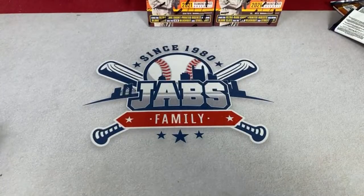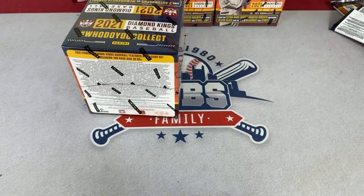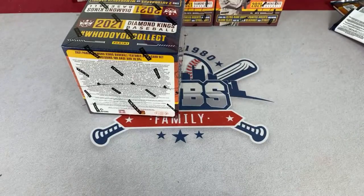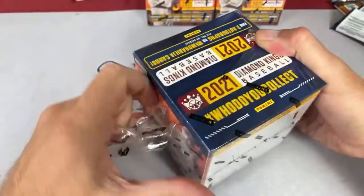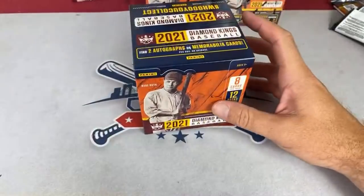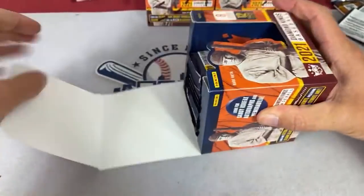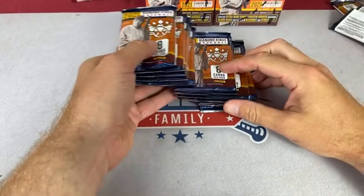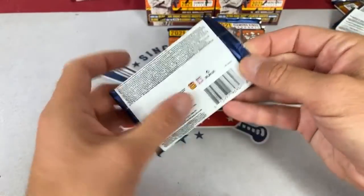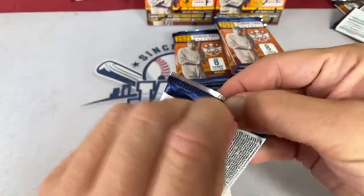Let's see what we can find in our next box — getting these all put away. A big stack of cards; I don't want the stacks too tall or they'll fall over. We haven't found any Pirates hits yet. That Ke'Bryan Hayes artist proof rookie is going to be worth more than a lot of the relics or autos we find tonight — probably around $40 on that card. BITG says send an email, might try again.